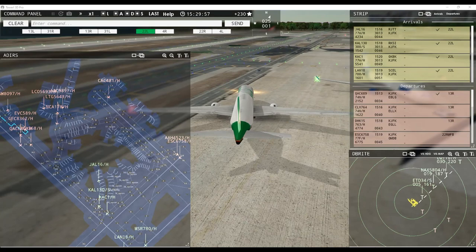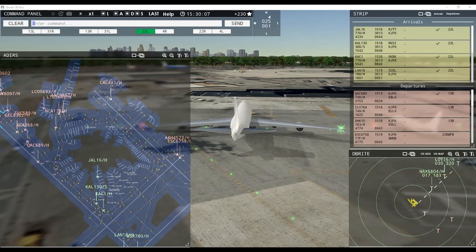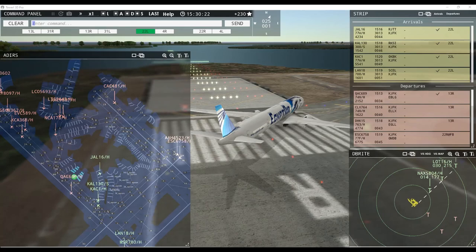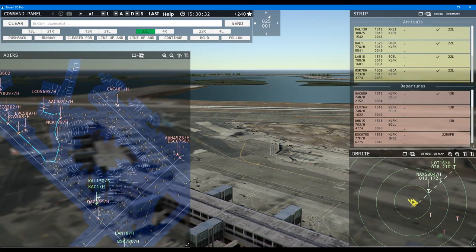Ground 13 right pushback approved. Quality 8097 heavy, pushback approved. Egypt Air 780 heavy, taxi to terminal. Land 18 heavy, hold short of runway 4 left. Scandinavian 404 heavy inbound runway 22 left. French Post 3602, request pushback. French Post 3602, pushback approved, expect runway 13 right. Land 18 heavy, continue taxi. Emirates Cargo 6758 heavy, runway 22 right, cleared for takeoff.